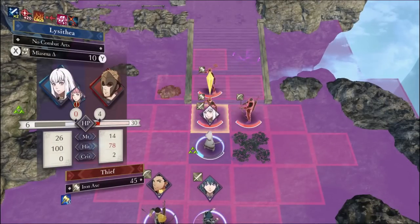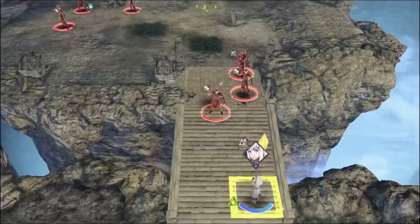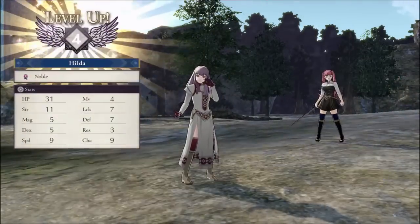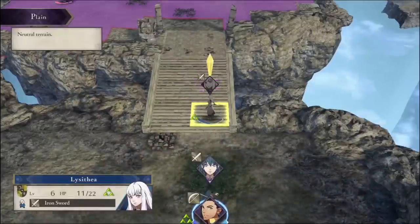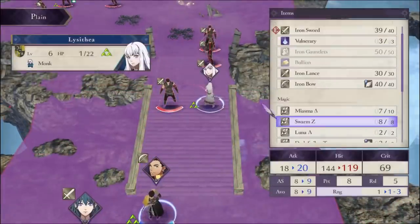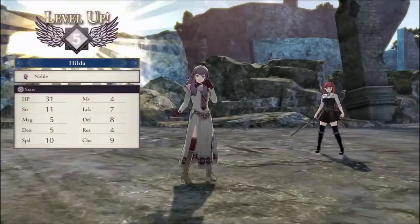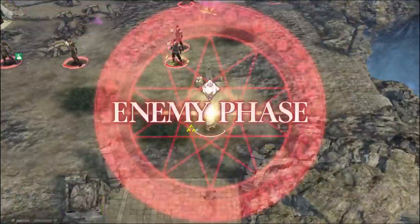That doesn't work since all those guys come down to where Claude and Byleth are, which is obviously a no-go. So eventually I just charge her forward and pray for a miss on the first turn. Wrath and Vantage is cool, but what's actually even harder to get and necessary to clear consistently is Defiant Crit — you need to be below 25% HP, which at base Lysithea is about 4 HP. I had to choose a specific battalion so she'd have the exact amount to survive on 1 or 2 HP.